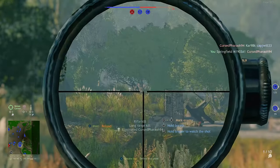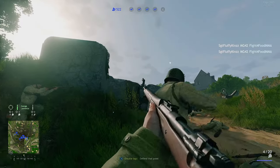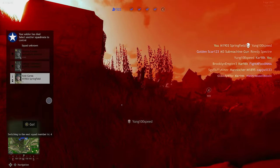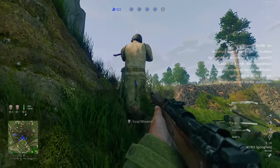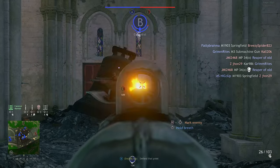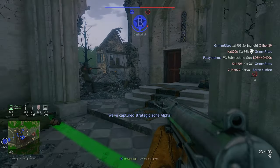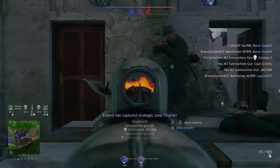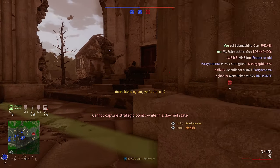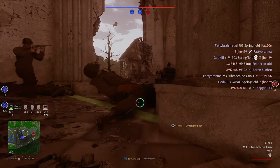Squads is called Squads for a reason. You're essentially the leader of an AI squad — these AI squad members follow you around. You have some control over them, though they're not the brightest bunch. But they do come into play: if your player-controlled character dies, you can switch over to one of them, and they can also revive you if you get knocked down.